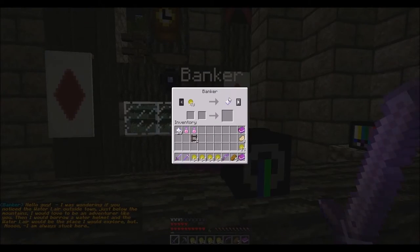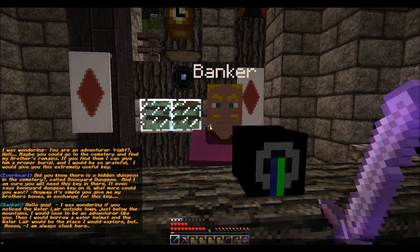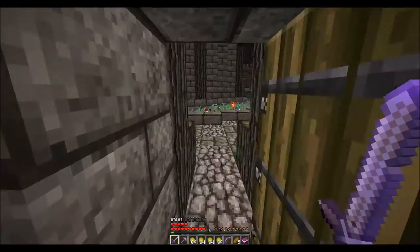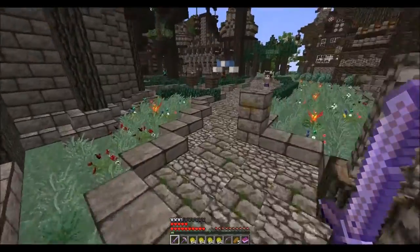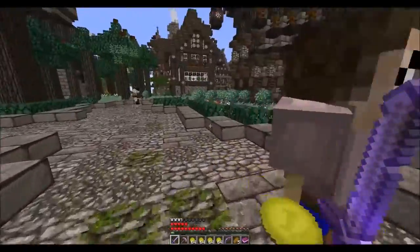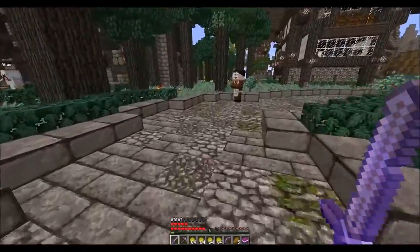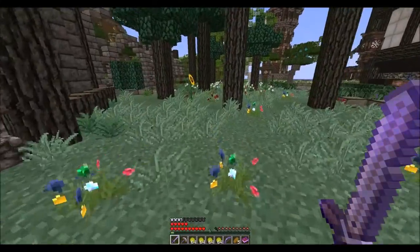A bank. Banker. Hello, hello guy. I was wondering if you noticed the water layer outside town just below the mountains. You'd be an adventurer like you — I would borrow the water helmet and go to that later place and explore, but no, I'm always stuck here. I'm finding out a whole bunch here — I'm doing a little bit more side questing than I did in a previous walkthrough. But that's not important right now — that is another quest for another day. Maybe I'll do a post-game deal and we'll go through all that.